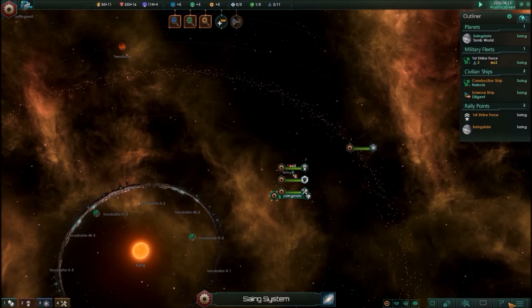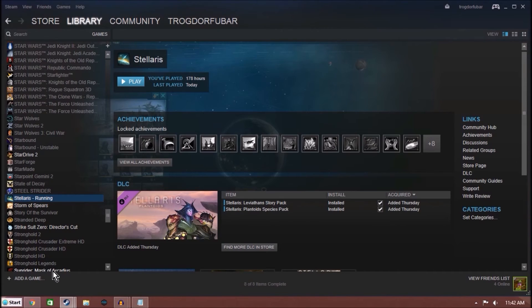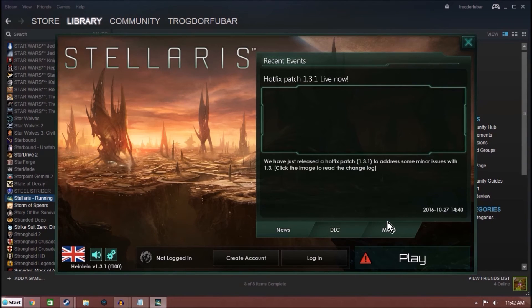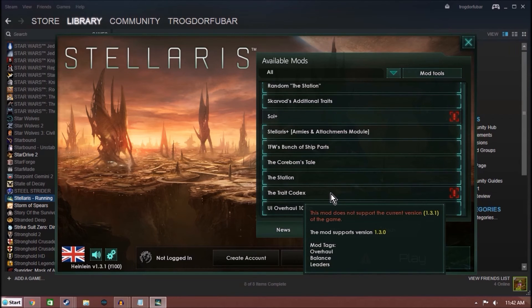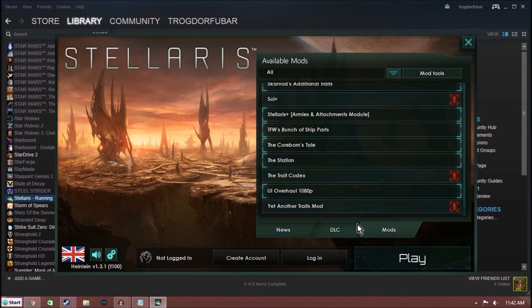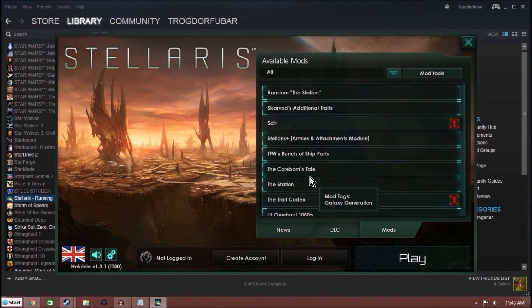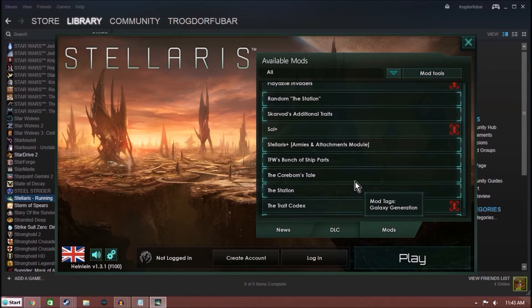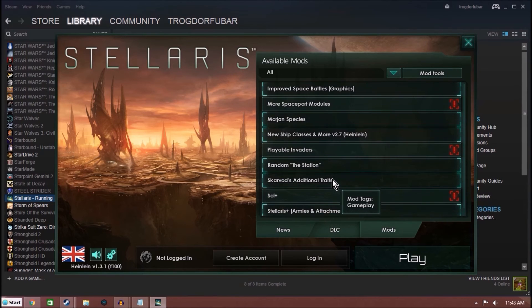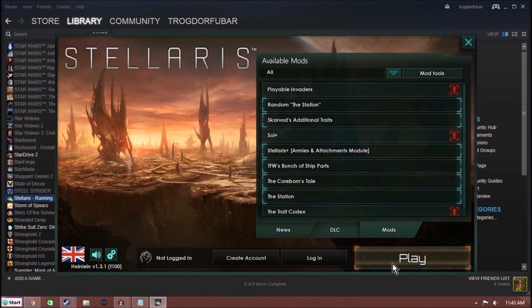I need to go and try to figure out, take a look at that drag shot mod. Exit to desktop, exit game. Apparently, there's an issue with the drag shot mod. So let's go down and we'll use Scarvon's additional mods. I really did like the trait codex, but it's not set up. Yet another trait mod? Yeah, it's a little out of date. Somebody created a combined mod that covers that. Let's see how I like this other trait mod.